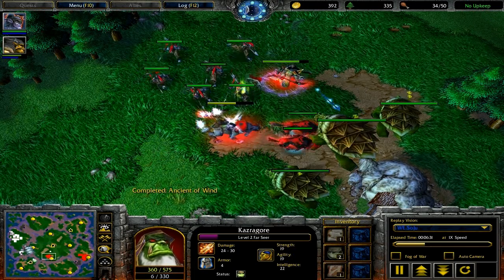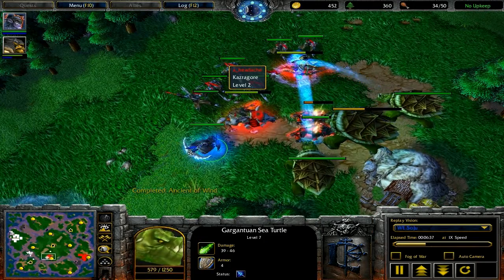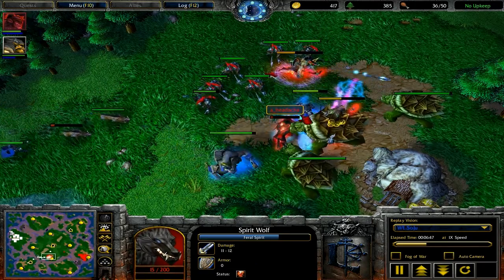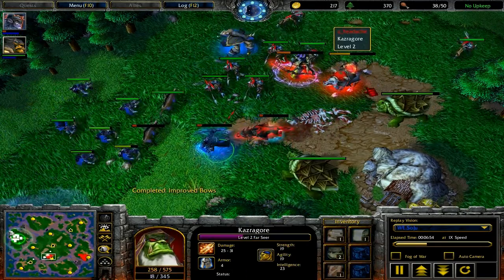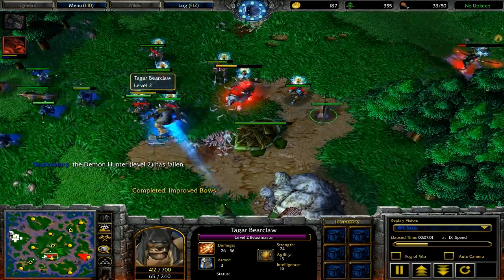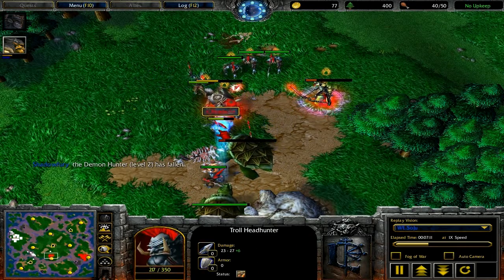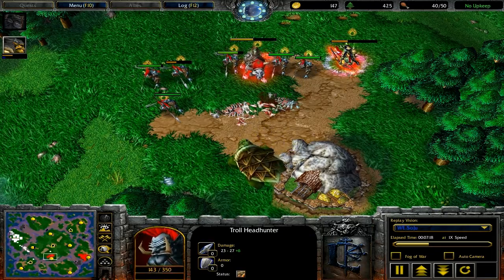So again, using Shift-Q, focus-fire all the units, and then start doing defensive micro where you move your weak units back. Right here you see how all of the archers were chasing after that one headhunter. Sometimes if you know you can get it, that's great. But sometimes you're going to have to stop all your archers and refocus on something else. Right there Soju did a good job of focusing down on Headache's units. Headache is probably not as used to microing ranged units as well as Soju is.